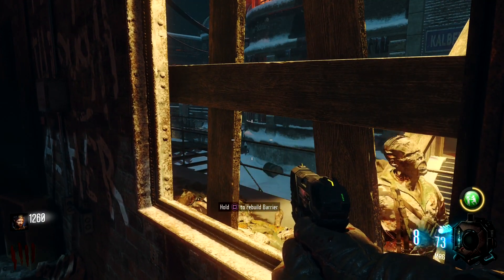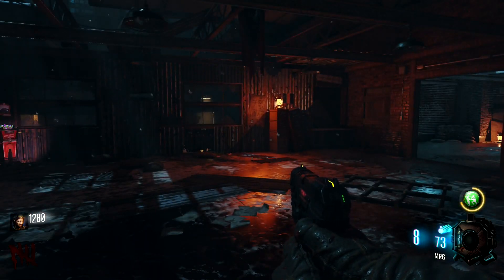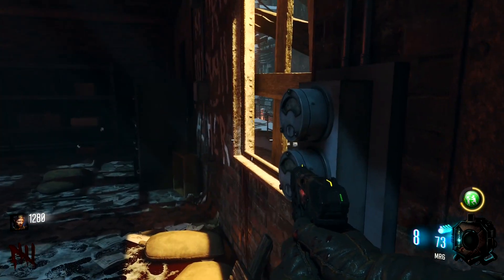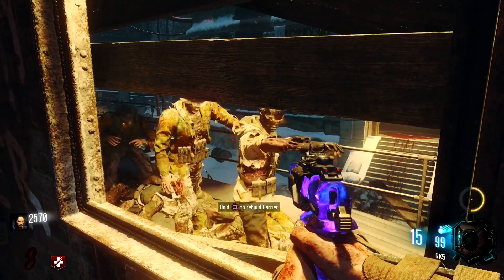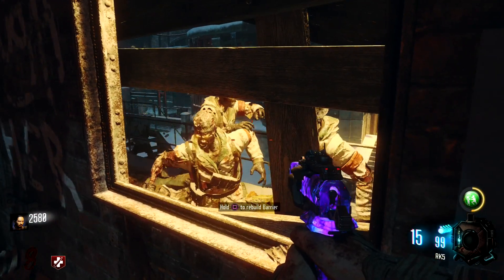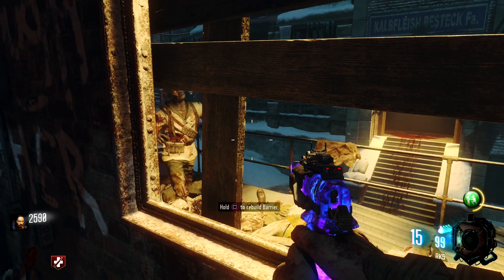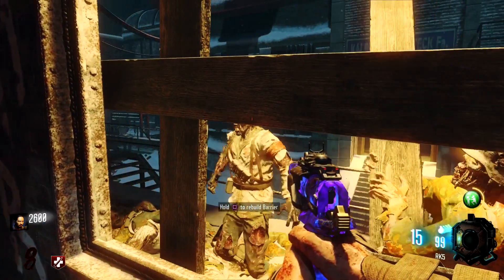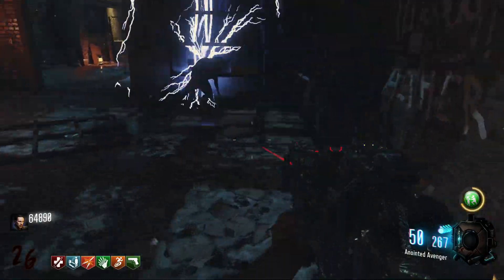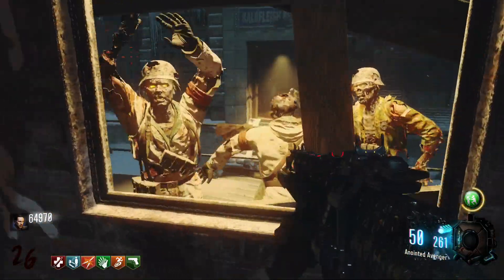Think about this on like round 20 where you're just constantly pressing square - it might actually be good. We did all of round four and this does work, the zombies didn't spawn anywhere else which is good - this is already OP. You can really harness the value of this gobblegum with this strategy. Round 26 isn't really that high of a round but I figured this would suffice as far as gameplay goes for this specific gobblegum.